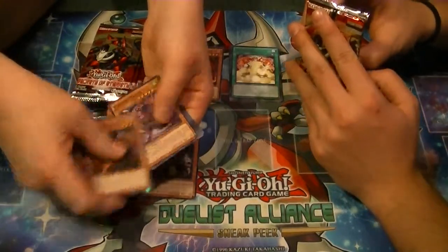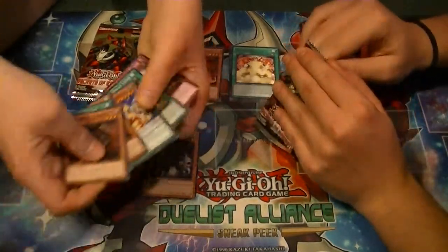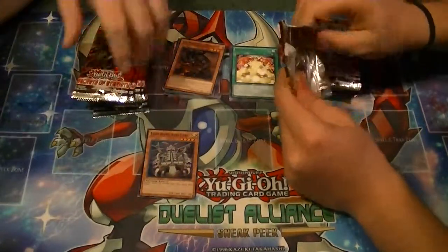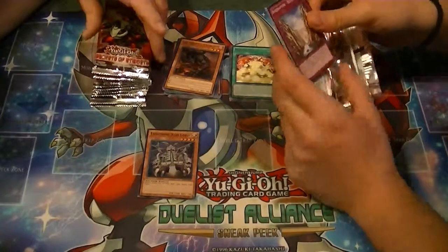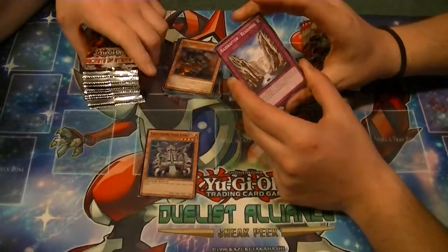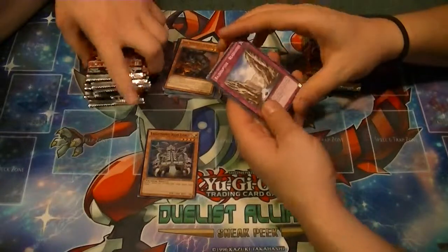Got a rare Cagna of the Burning Abyss and a Maggot. That's pretty. I don't see any rarity on it though. This is a paradise.